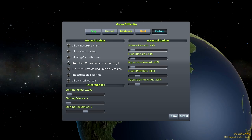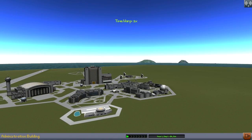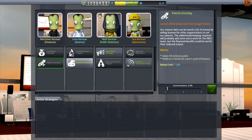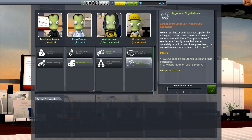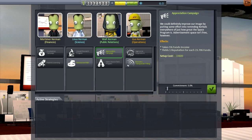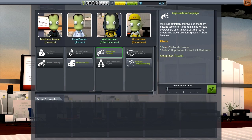You can also turn off auto-hire crew members before flight if that was something that bothered you. At the KSC, we have a new building called the administration building. Once inside, you can select various strategies to change how you run your program. Basically, what these allow you to do is exchange funds, reputation, and science — having a percentage cost for one of these things yields one of the others. In this case, 5% funds income for one reputation for every 23.706 funds. There's also a commitment slider so you can make it take more of your funds to give you more reputation or whatever.